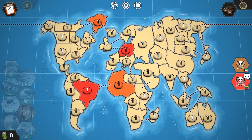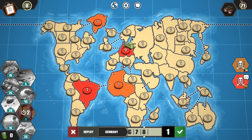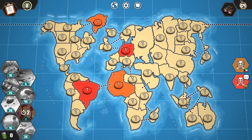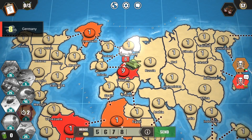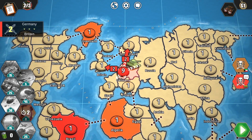My opponent takes over Greenland. My opponent will be first to make a turn, but I'll just simply leave the South American territory alone and capture some territories in Europe. I could try taking over South America, but I'd be locked in that place, so let's just simply go for Europe and send these attacks.